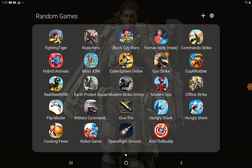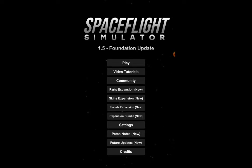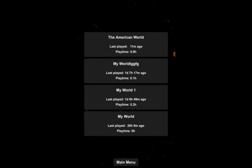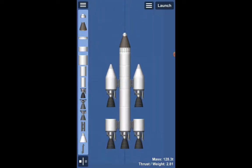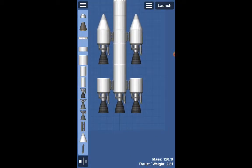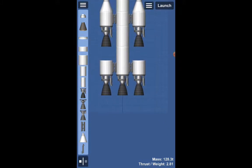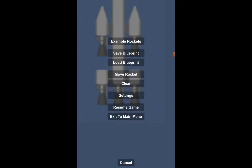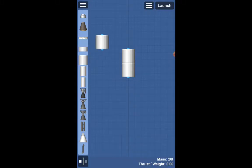Hey guys, welcome back to the channel. Today we are back again with Space Flight Simulator. Hope you guys enjoyed the last episode. Today we'll be making another rocket. I made a really cool rocket and did the mission successfully, and now we're going to build a new rocket — a bigger and taller one.